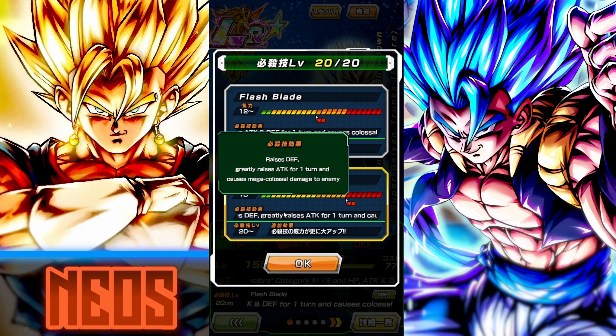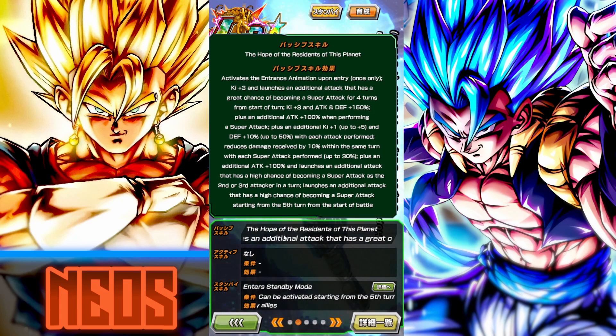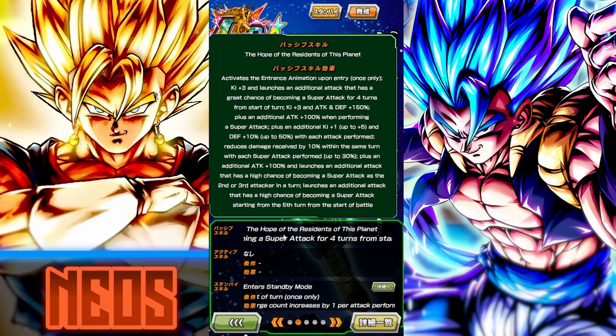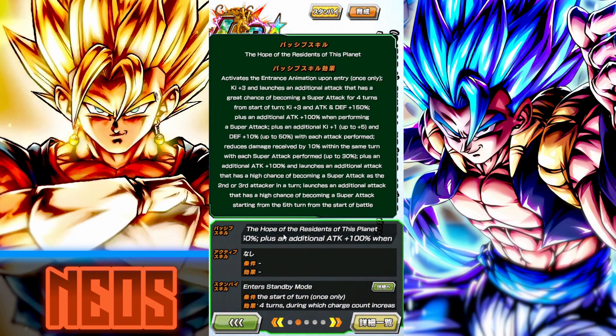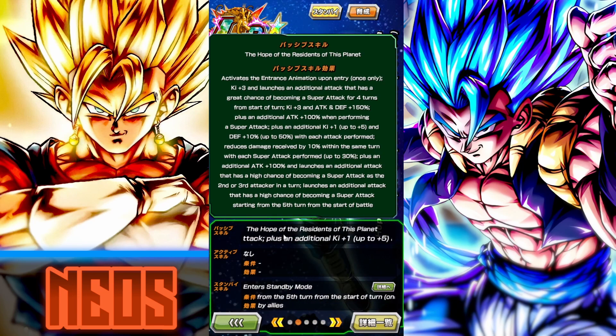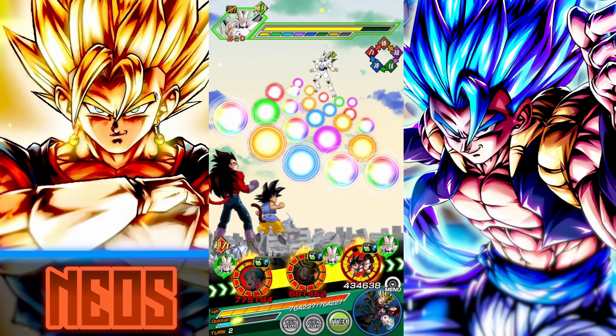18-key stacks defense and greatly raising attack. 12-key, 30% attack and defense for the turn. Intro buff is 3-key and an additional which has a great chance of becoming a super. He gets 3-key 150 to stats at the start of turn. He gets 100% attack when performing a super and he can build up to 5-key and 50% defense with each attack performed. He reduces damage received by 10% within the same turn with each super performed, up to 30%. He has an additional 100% attack and launches the additional which has a high chance of becoming a super as the second or third attacker in the turn, and then launches an additional that has a high chance of becoming a super starting from the 5th turn. So that is good, actually. That's max-key for the GT duo.